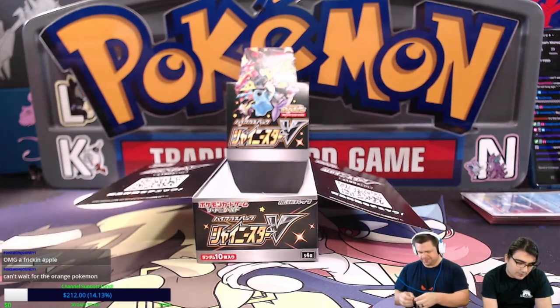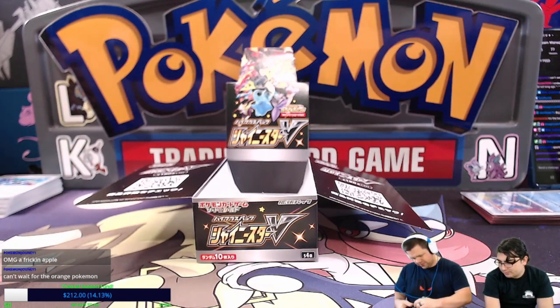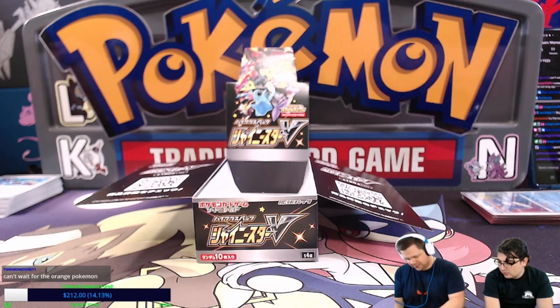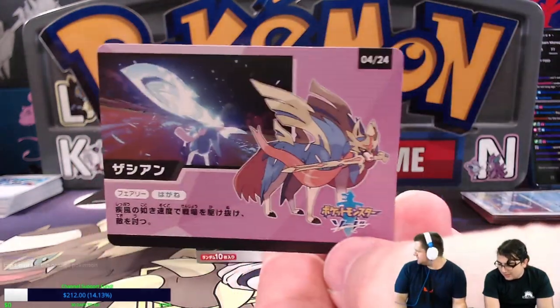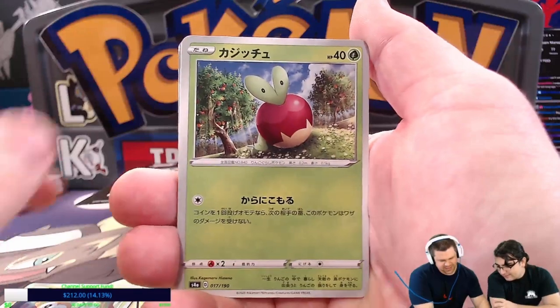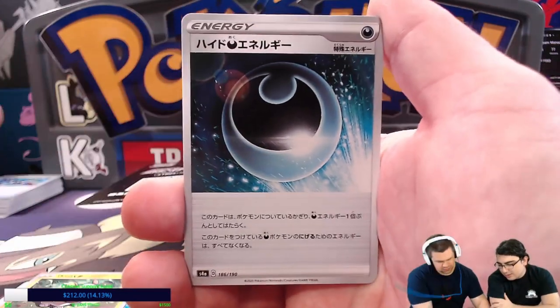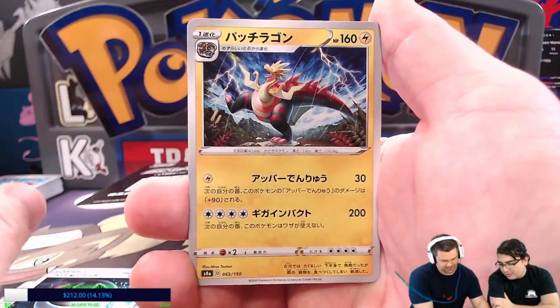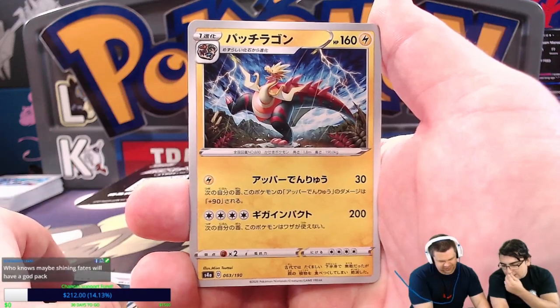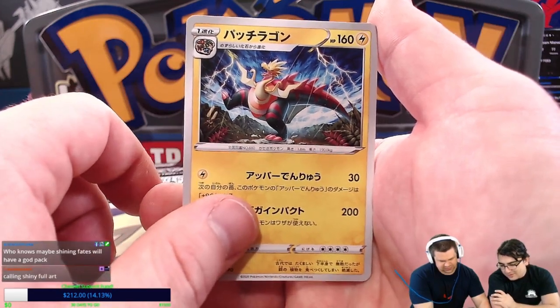Maybe we have one more — this is the last pack. If it wants to open for me properly. Please let this be the god pack — I need one. Nope! No! Zacian. We got a Rowlet, Applin, Zigzagoon, Yamper, Hiding Energy. I hate these fossils so much — I think that one's Arctovish and that one's Arctazolt.